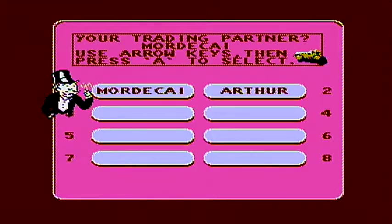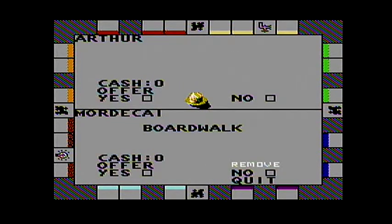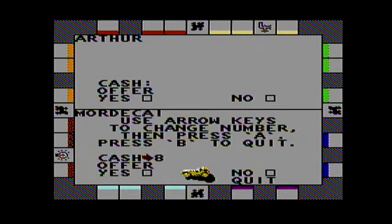Arthur just did my work for me. Arthur would like to trade — he would like Boardwalk. So let's forget about your trade. Instead, you give me New York Avenue and I will give you $2,500 for it. Good. Alright.